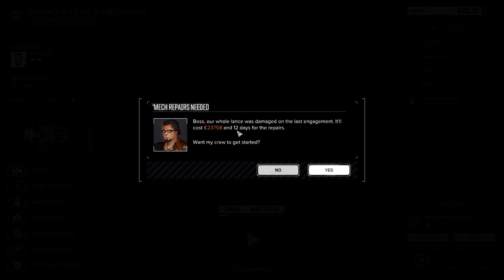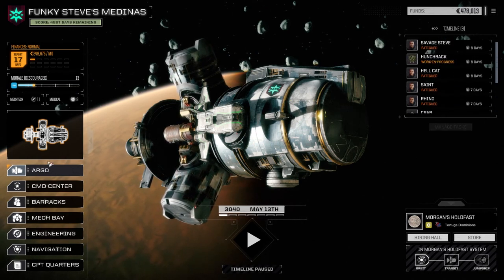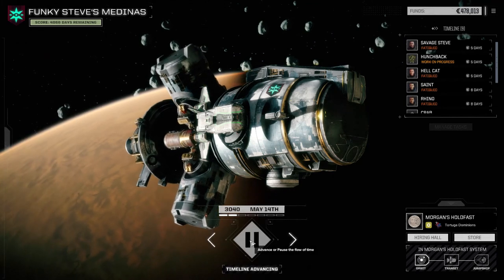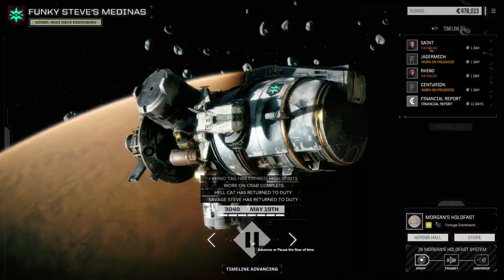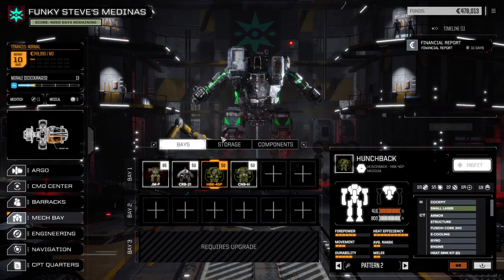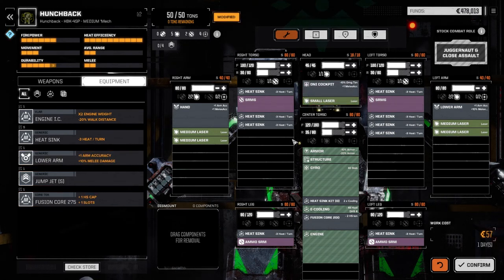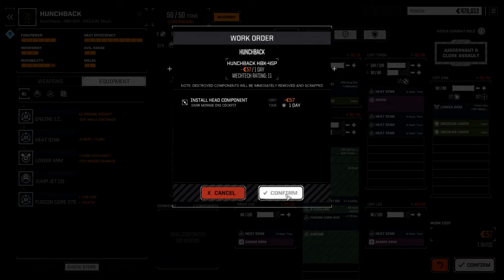12 days. Hunchback is six, five, one — so six days and seven, eight days in total. Unless we do it this way — it's seven days in total. Cool, so we're going to get our mechs back in seven days. We'll get our mechs back and then we'll look at maybe putting the DNI Cockpit in the Hunchback. Let's do that first so I don't forget. Let's go to the Hunchback and refit — we'll put the DNI Cockpit in here. I think for sure this is probably the right mech to put it in out of all our mechs. We'll confirm that — one day.